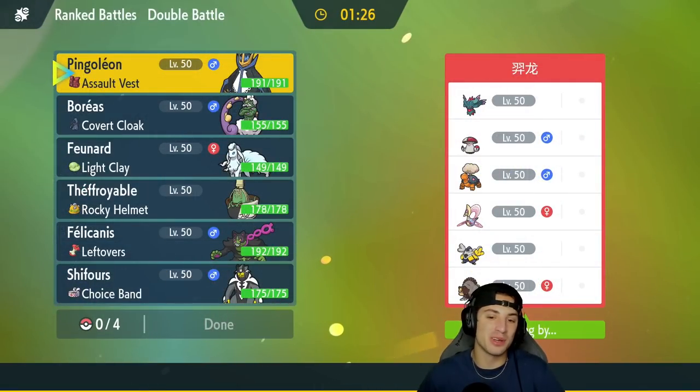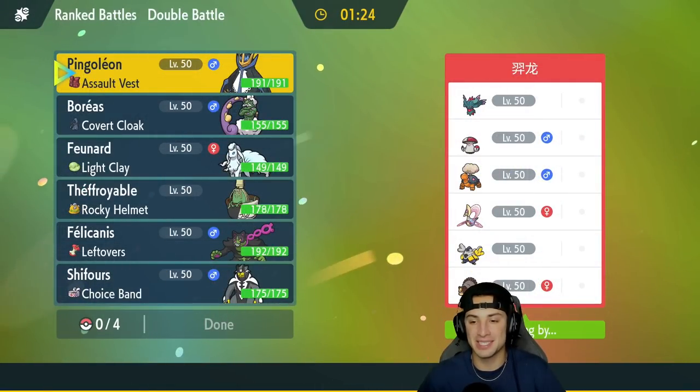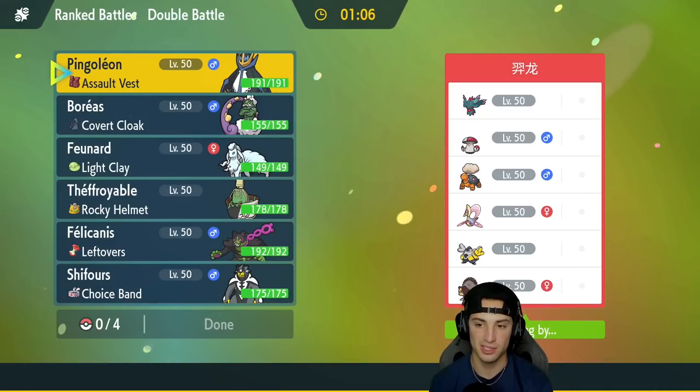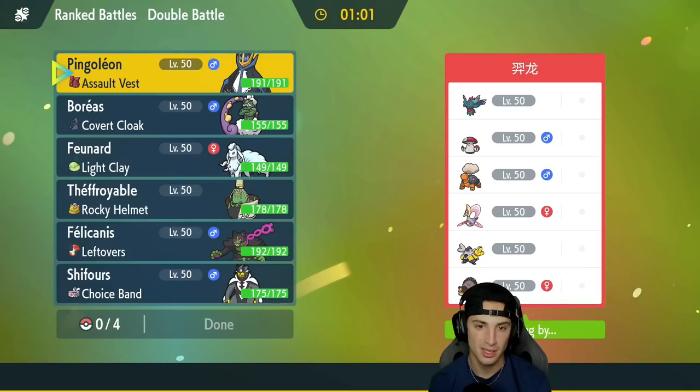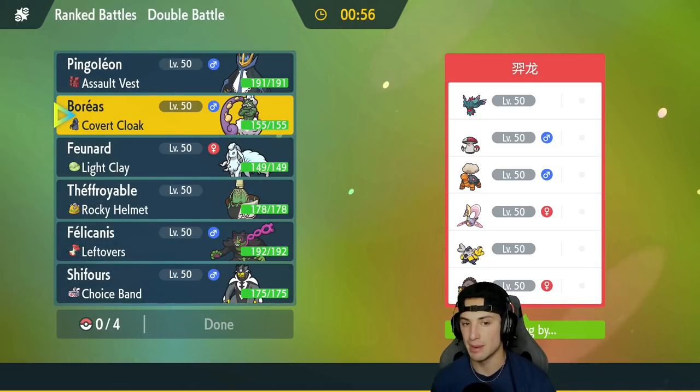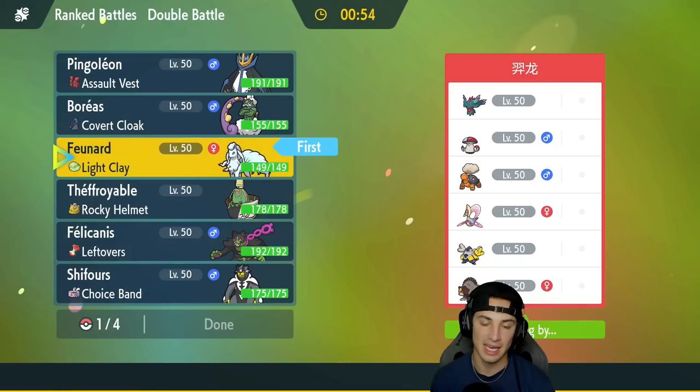First match coming at you guys — we're going up against a pretty standard Trick Room team. It looks like more of a Regulation C or B team — Series 1 or 2 — with Ursaluna, Iron Hands, Cresselia, Torkoal, Amoonguss, and Fluttermane. I feel they'll set up Trick Room with Cresselia, which is probably running Mental Herb, so I don't even want to taunt it. I think going into Light Clay Nine Tails here could be a great call — we can pop the Aurora Veil.